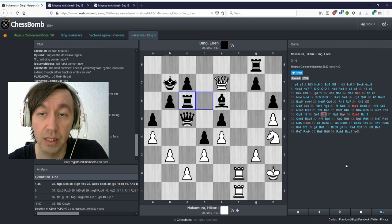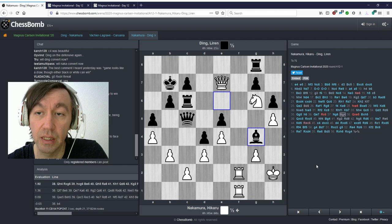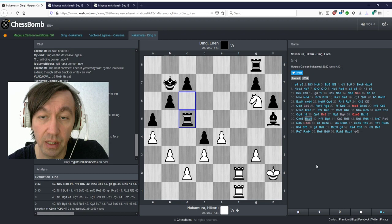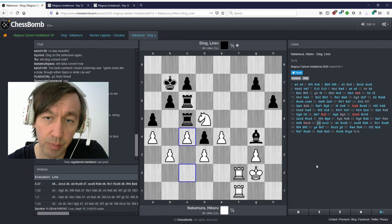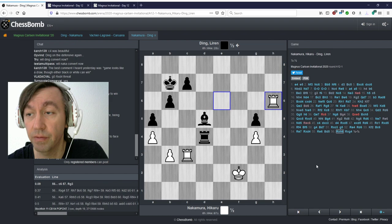White missed a huge chance — black made a mistake with rook c6, and white missed queen h4 with the idea of g7. White's knight had to go to f5 right away, attacking the d4 pawn, because black managed to put his rooks on the sixth rank. Black also missed the c4 trick, which ended up being equal.